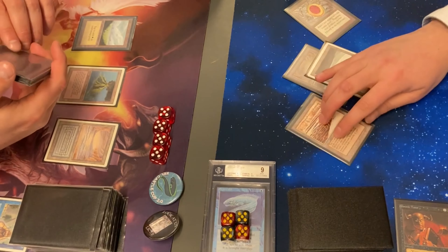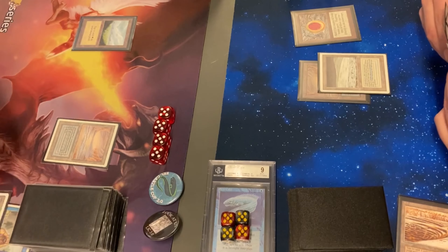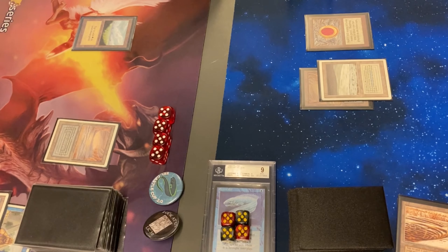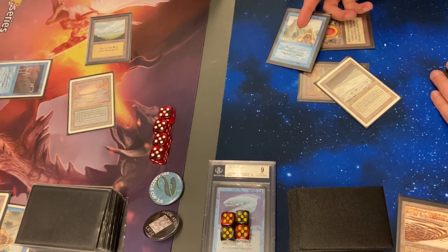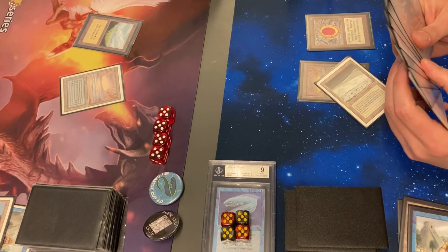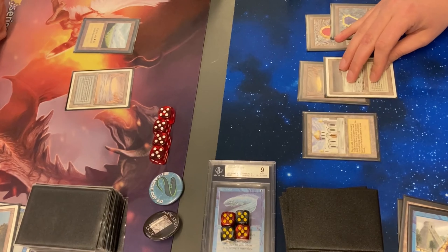Strip Mine. Mox, okay. I wonder what he picked then. Strip mine the Volcanic Island — cracks The Deck out of counter magic. He doesn't play anything. How odd. No library though. Time warp — okay, immediately after he taps out, there's an Ancestral Recall. He must have tutored for that then. I think I would have taken the Library of Alexandria, but yeah. Hard to say. It also depends on what he has in hand — he might have a library already.